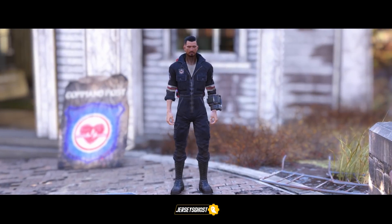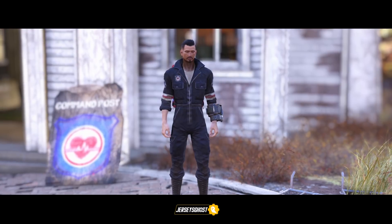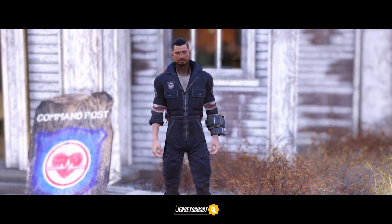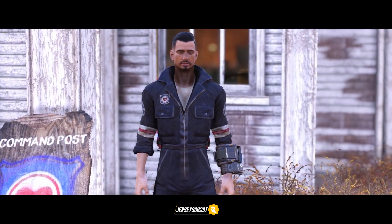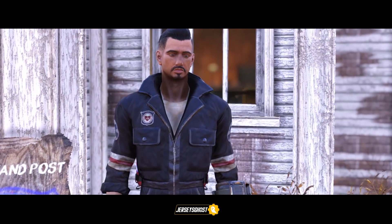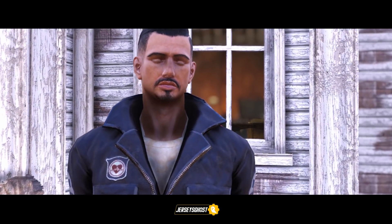The first Responders outfit you receive while playing is the Responders Paramedic Jumpsuit. It's a navy blue jumpsuit with the Responders logo above the left pocket, a band of red and white stripes on both arms near the elbow, and the paramedic symbol on both upper arms. On the back is the word 'Paramedic' with a large Responders logo. It is earned as a quest reward for completing 'First Contact.'